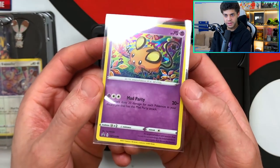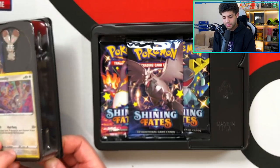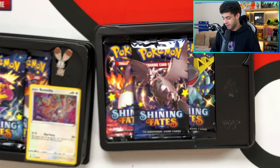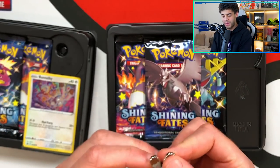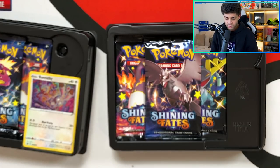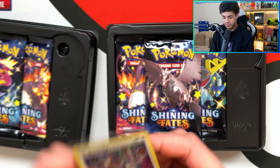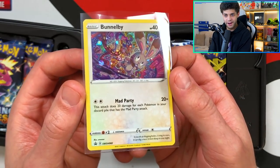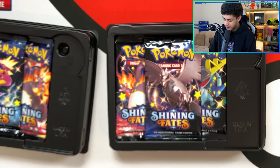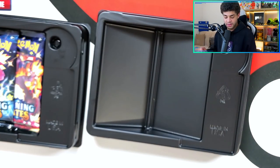One thing I've noticed is the centering on Shining Fates isn't perfect. Some of the promo cards and cards inside the packs are cut a little bit off, which makes me believe this was rushed. Maybe it was because it was so hard to get these packs out that the cuts aren't as precise as they should be. Here is the Bunnelby pin — the holo on this one looks beautiful, really cool artwork. Let me know how you found the centering on your pulls.